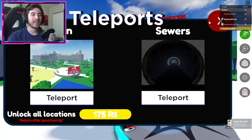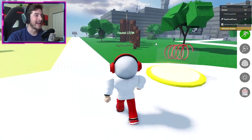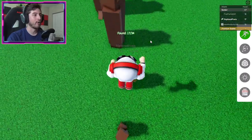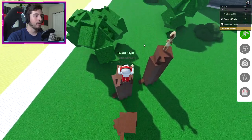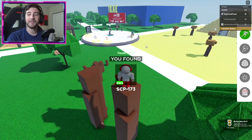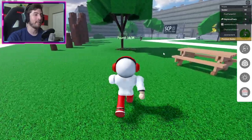Next up is SCP-173 — the classic one, the one that will rip your neck off when you look away. Do this little tree obby and there we go — SCP-173, easy peasy lemon squeezy.